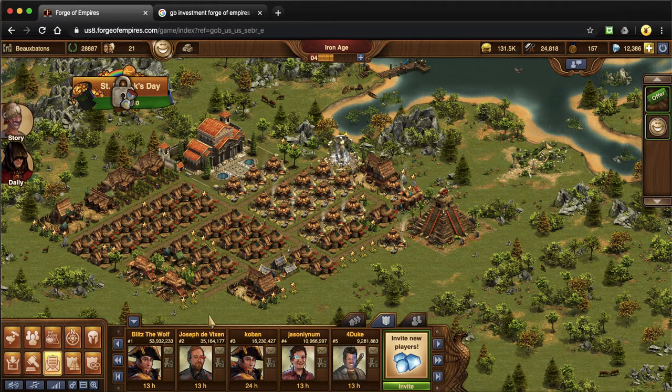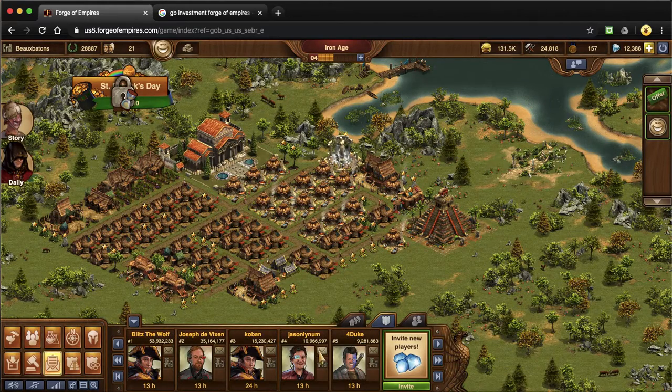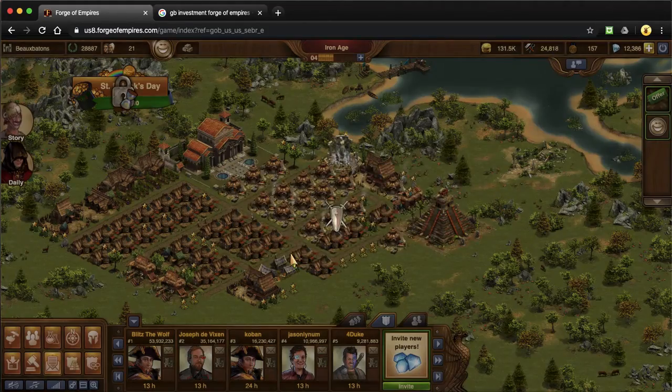Once you've joined a guild — I wanted to show you this on computer — you can go to these three heads here and then there's your guild and your guild description will pop up. On computer you're going to see this tab that has that information with your guild name. Once you're actually in a guild, do not be afraid to ask questions. Most guilds have a Q&A feature, a chat feature where you can ask questions and learn. People are so awesome in Forge of Empires; it's really a fun community to be a part of.